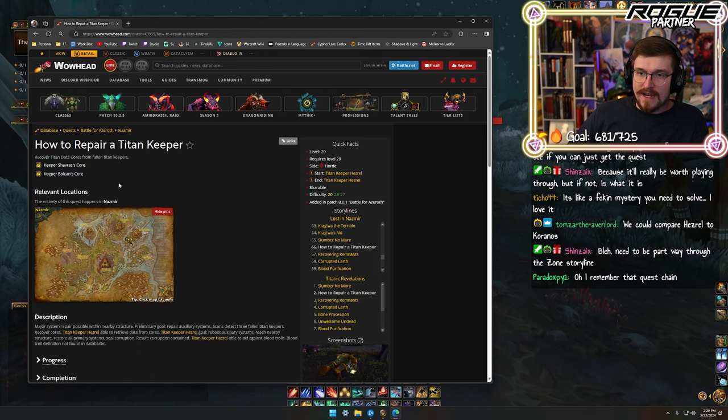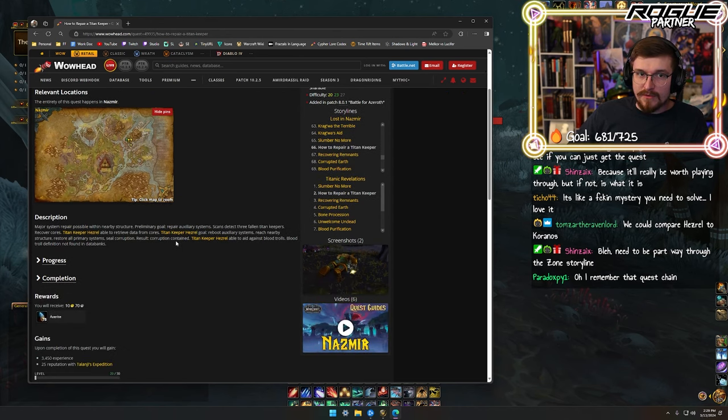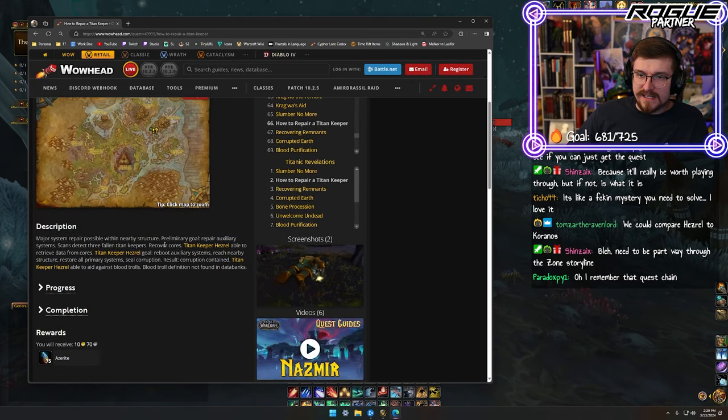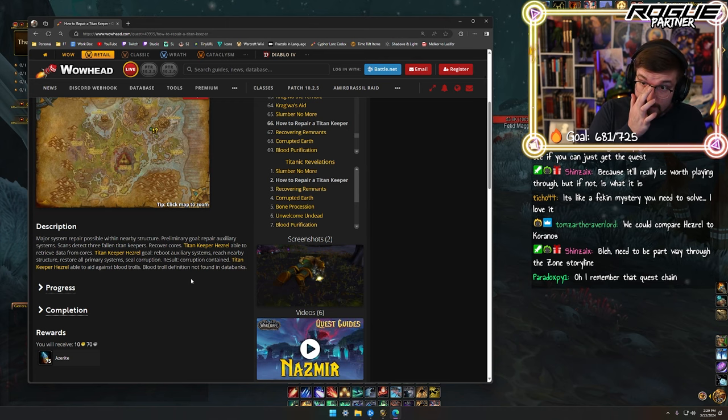Keeper Chavris' core and Keeper Bulkan's core you get from fallen Titan Keepers at Nazwatha. Major system repair possible within nearby structure. Preliminary goal: repair auxiliary systems. Scans detect three fallen Titan Keepers — recover cores. Titan Keeper Hezrel's goal: reboot auxiliary systems, reach nearby structure, restore all primary systems, seal corruption. Result: corruption contained. Titan Keeper Hezrel able to aid against blood trolls.